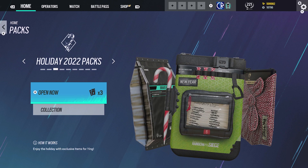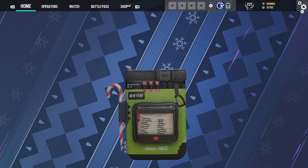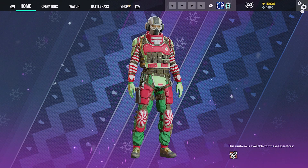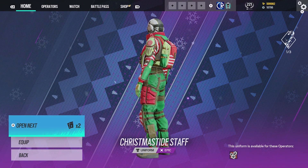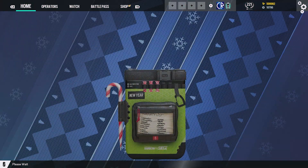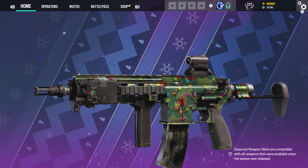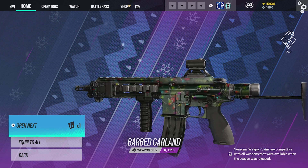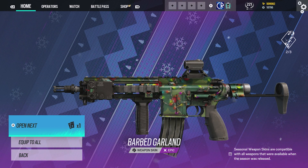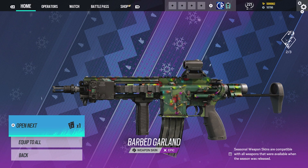We've got three of these and this is going to complete a bundle for us. Let's take a look at this. We have a Ying uniform — exactly the same style as the Snow Brawl Packs I've got right now. Pretty good. If you want to have your ugly Christmas outfit on, that is definitely possible, just like an ugly Christmas jumper. That's definitely iconic. Looks like a skin almost from year one or two when it came to the Christmas stuff. I like that, got no problem with it at all.